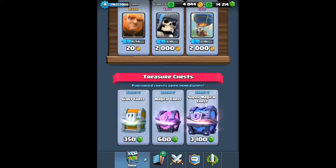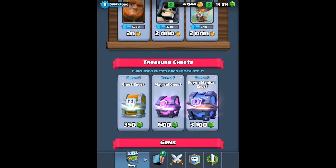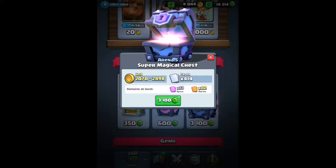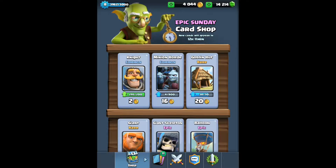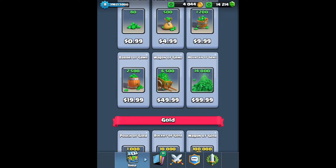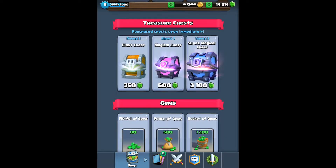Hey guys, my name is Aidenfire and today it's a very special video — this won't be like every day because this is just really rare. We're gonna be opening up one super magical chest. You can see at the top fourteen thousand two hundred and fourteen gems. How'd you get all those gems? With something green called money — you bought them. Yeah, sometimes you have to do that.